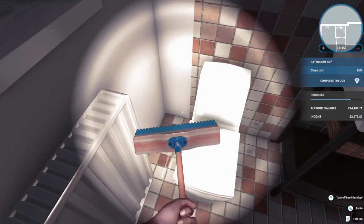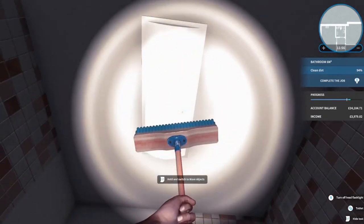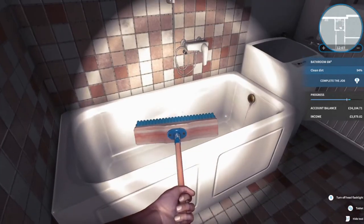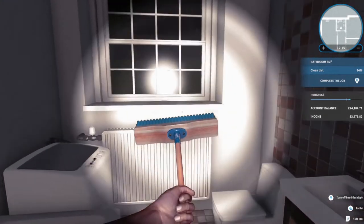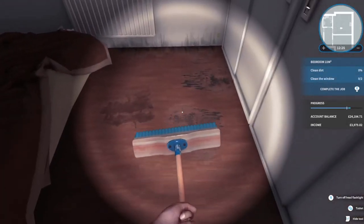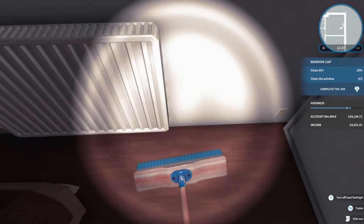Why is that not getting it? There we go - 94%. What have I missed? Is there a bit there? Where's the dirt hiding? Is it like behind here? I can't move stuff. There appears to be still dirt in here somewhere - I have no idea where. Oh I did it - I was just cleaning. Oh my god why is this so messy?